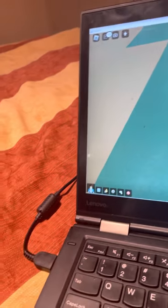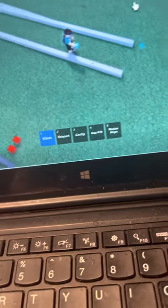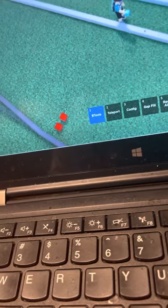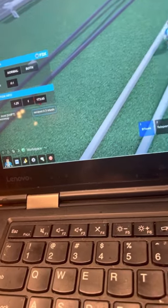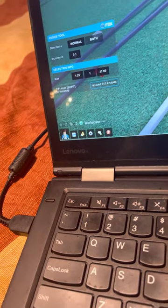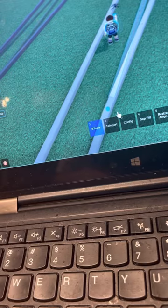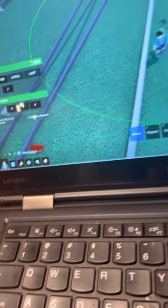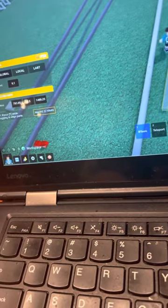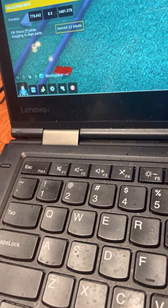Someone teleported to me. Now duplicate one. Rotate it to the same as this. You gotta walk with your character.